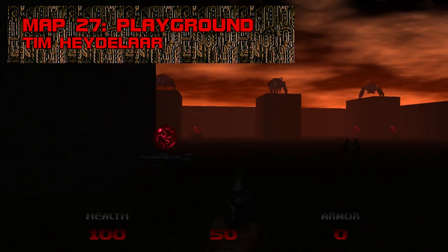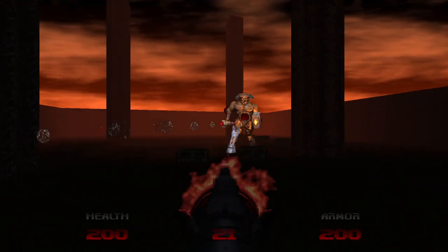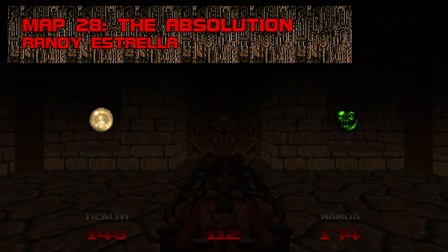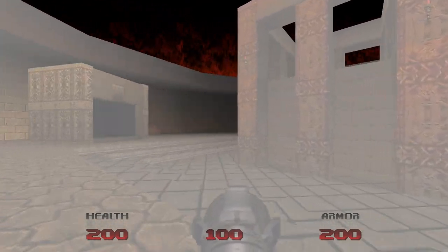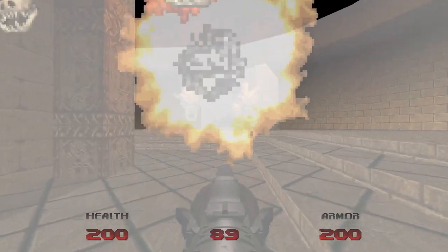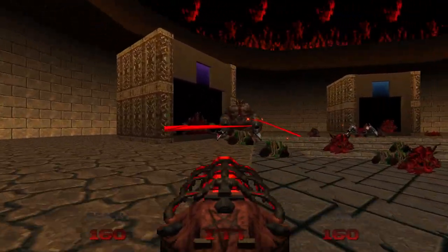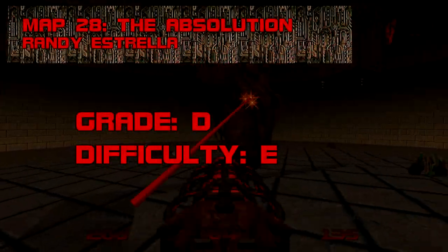Map 27: Playground. I kind of enjoy the madcap scramble at the start, with pairs of blue bolts zinging around from the partial inviso effect, but the second cyberdemon rocket duel is a chore, and I'm honestly more afraid of the last round's mancubi — especially when blurred by the fog effect. Just enough already with the fog. Grade: C-, Difficulty: C+. Map 28: The Absolution. I take it over Icon of Sin in a heartbeat, but it's about as low effort as boss battles get — just one room full of ammo and another full of monsters. The mother demon emerges when the last baddie bites the dust, and in continuous play this map dies with a whimper. Grade: D, Difficulty: E.